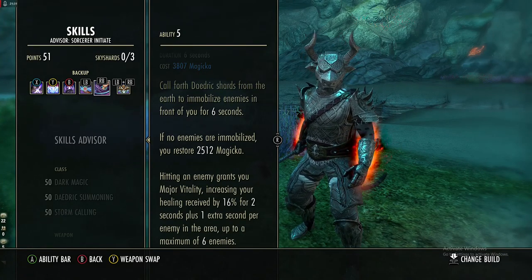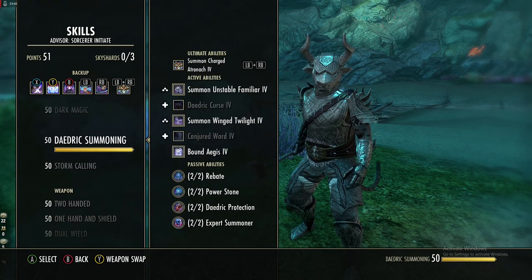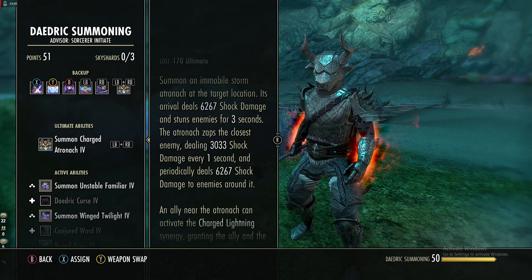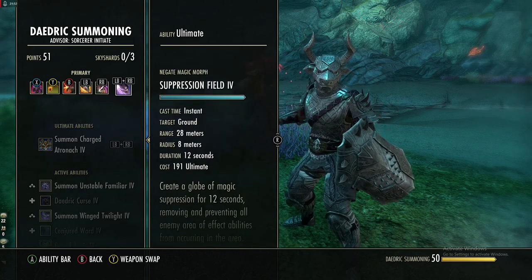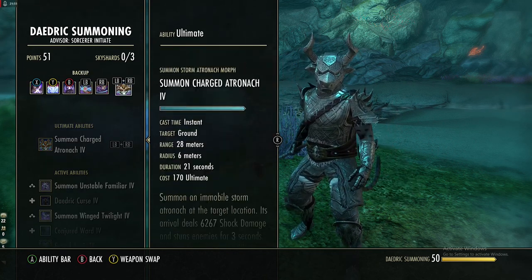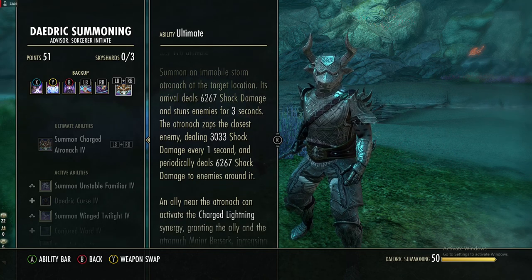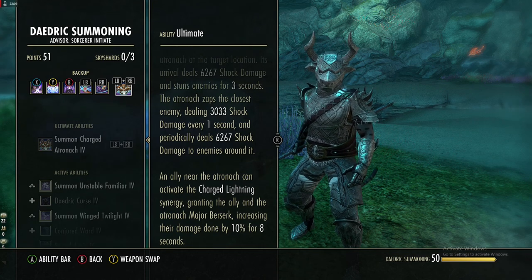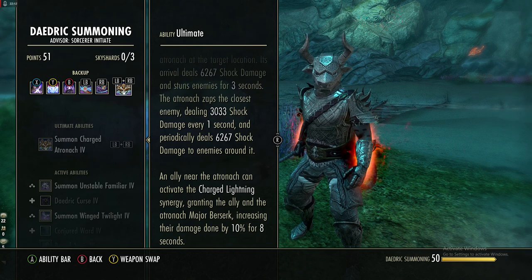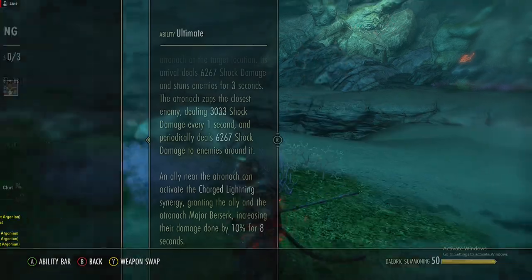For our other ultimate we're using Summon Charged Atronach. This is your best DPS ultimate to throw out — though in PvP it might be better to use Suppression Field. The Atronach summons a creature that deals 6k damage and stuns enemies for three seconds. It then does a zap attack every second for 3k damage and occasionally an additional 6k AoE. If an enemy is near the Atronach, an ally can trigger a synergy granting Major Berserk to both the ally and the Atronach for eight seconds.